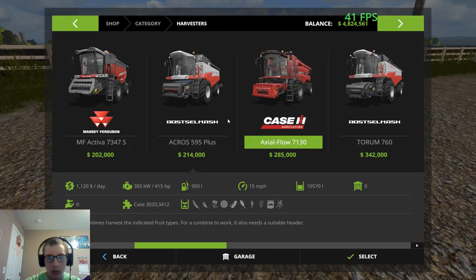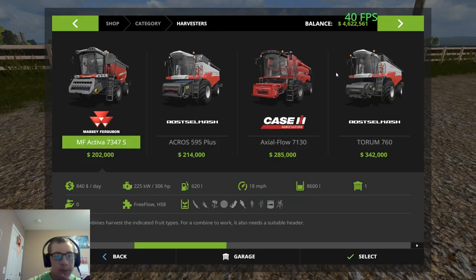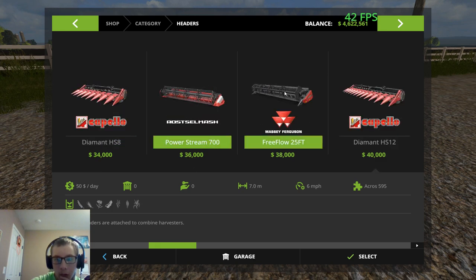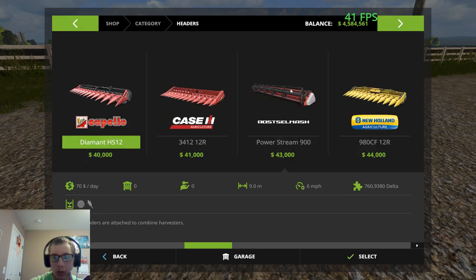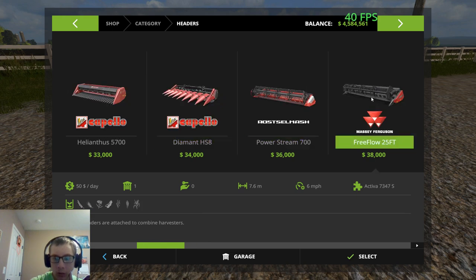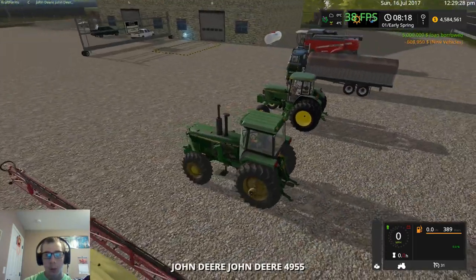We need a combine. Not much in modded combines, maybe a 7130. Let's go to Massey — the Activa. We need some headers for that. Here's the grain head and I'm assuming this must be the corn head that works on it. We're not going to change the color on it at all.